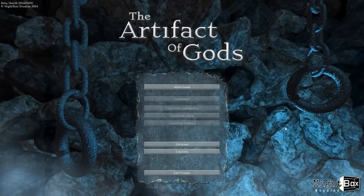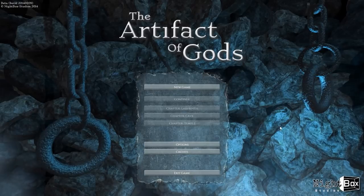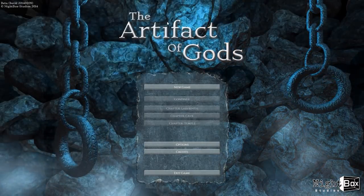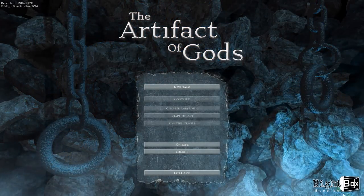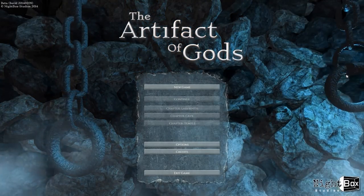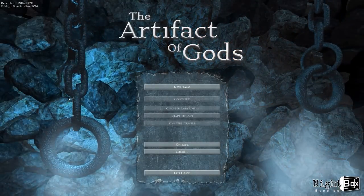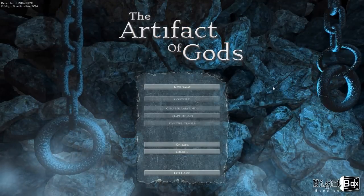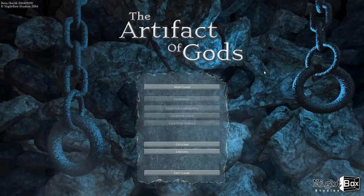Hello everyone and welcome back to my Indie on the Rock series where I take a look at an interesting indie game that has caught my eye recently. For today we are looking at Artifact of Gods by Nightbox Studios. I just realized that the mouse is lighting up behind me — I can click the mouse randomly and play around with stuff on the menu. Little touches like that always amuse me.